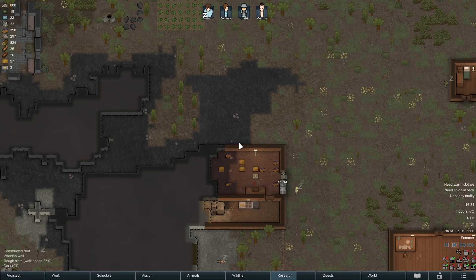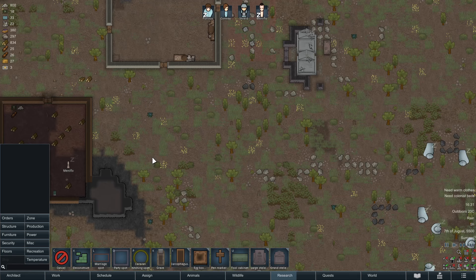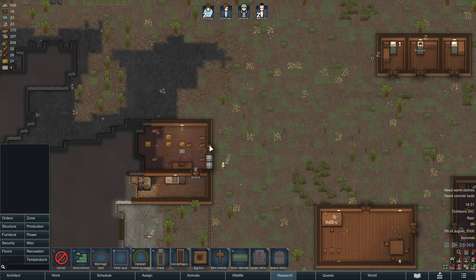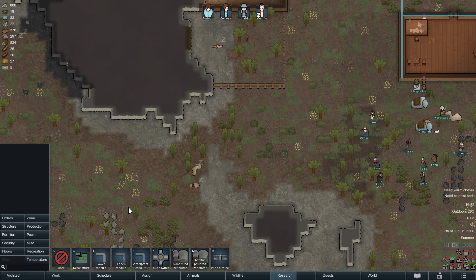Today we're going to set up the wind turbine as well. You want to look for a place that is not brim-filled with trees, because trees obviously block wind power. Back here would be a pretty nice spot. I don't want to go into this rock area, because then I'd have no more area where I could expand my refrigerator into. So we're going to build our energy source over here.